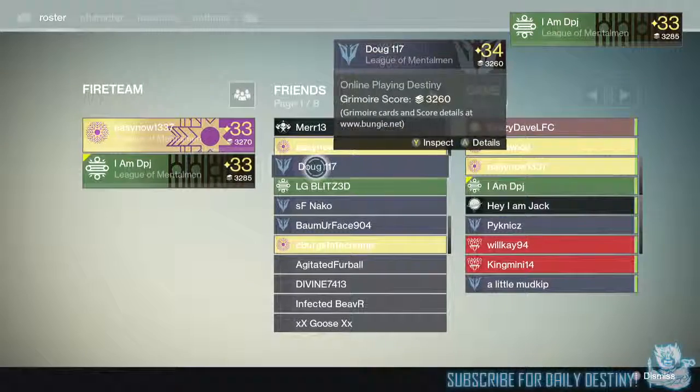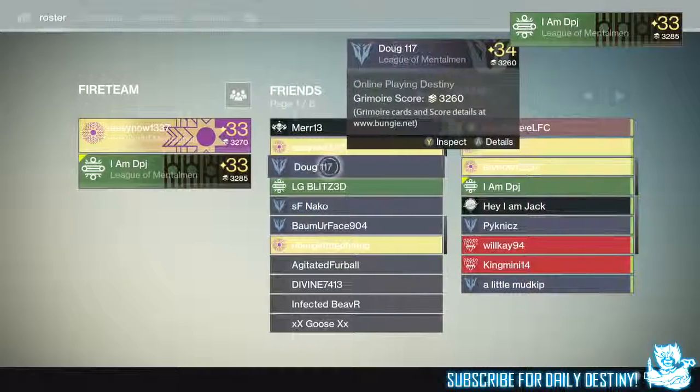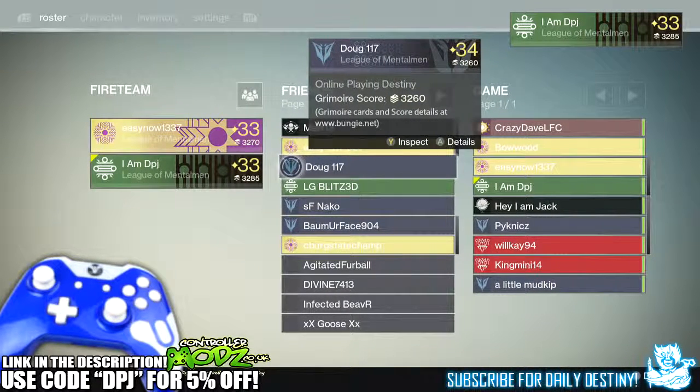What's going on guys, it's your boy DPJ here today with another Destiny video. In today's video I'm going to showcase my friend's level 34 Titan — that is right, he's a level 34 already. He actually obtained this a few hours after the House of Wolves dropped, it's absolutely crazy.